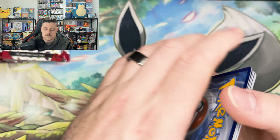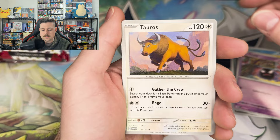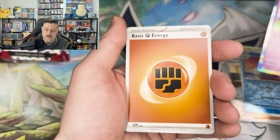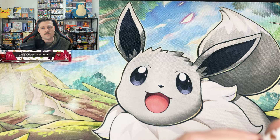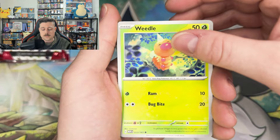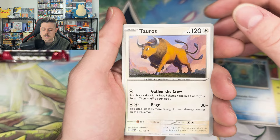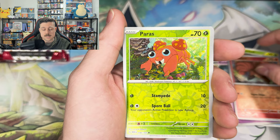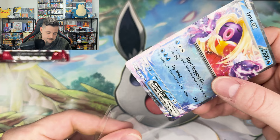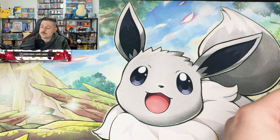Weedle, Zubat, Goldeen, Gastly, Tauros, Kadabra, Ivysaur, Daisy, Wartortle, and a Mr. Mime. I forgot to take note of which holo energy we still need — I know we have a lot of them. I want to say it's the water or the electric we're missing; I don't know if we have a fighting either. The holo foil pattern they use actually has swirls and everything in it — that's phenomenal. And a Jynx EX! I'm pretty sure we need this; I don't think we've seen this card in person yet. Very cool first pull of the opening — heck yeah!